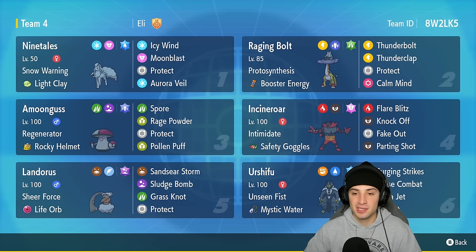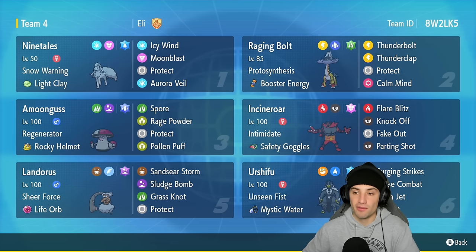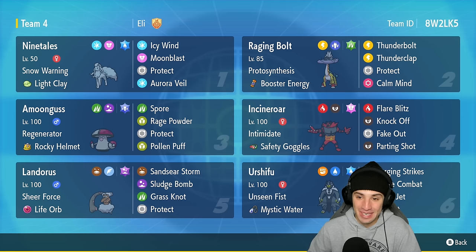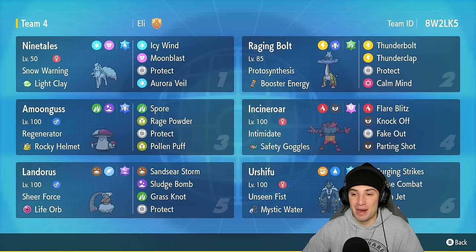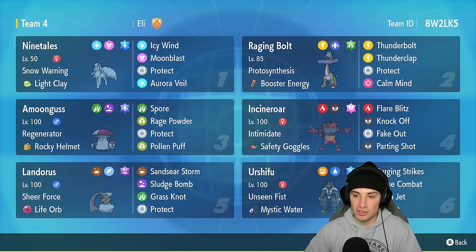On top of that it has great typing with Electric and Dragon, and it is a Paradox Pokemon, which means it has access to Proto Synthesis — a top tier ability. When pairing it up with Booster Energy, just like what we're doing today, you throw in Raging Bolt, the Booster Energy pops, and you get a free stat boost turn one. Raging Bolt also has access to a brand new move called Thunderclap, which is a first-turn priority move that works basically just like Sucker Punch — the opponent has to be attacking you for it to go first. On top of that it's base 70 power with STAB — cannot go wrong with that, seems OP.